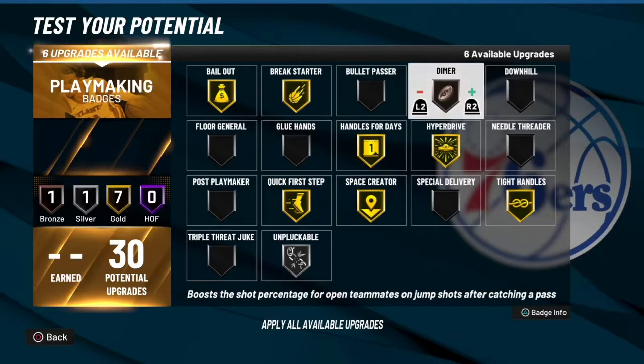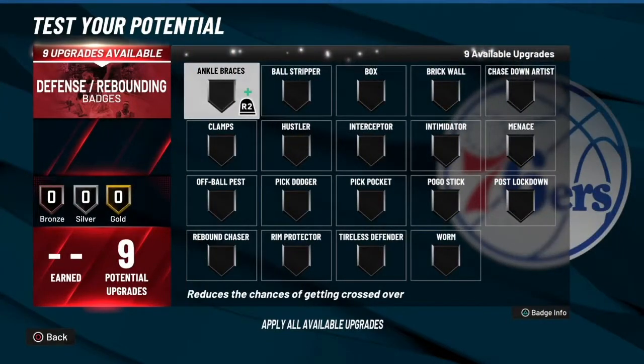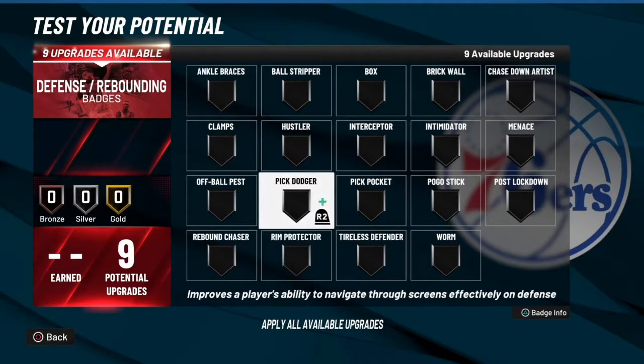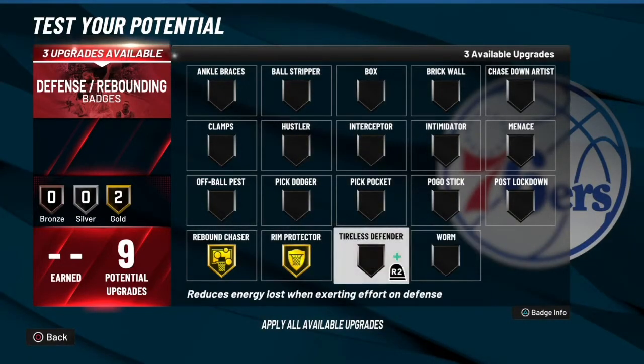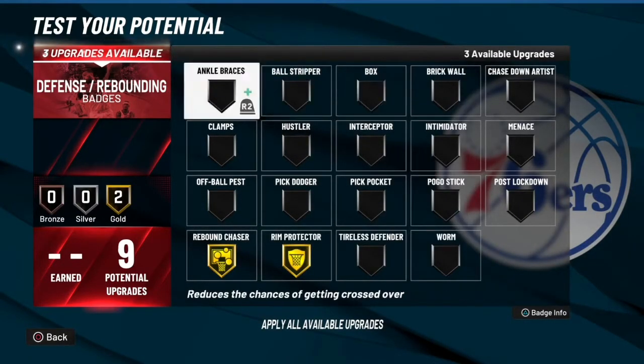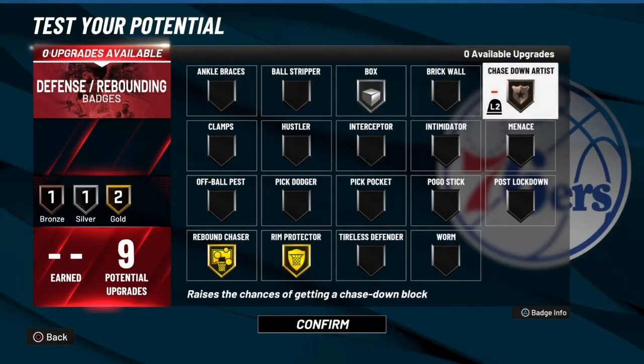You need one diamond and then you can do whatever you want with the rest. For defensive badges you want to go with rebound chaser, rim protector, and then you could go with silver box and bronze chase down. So you get blocks and all that.